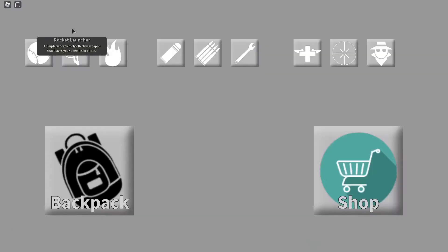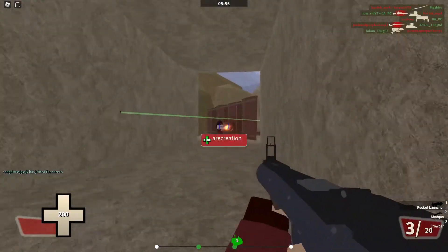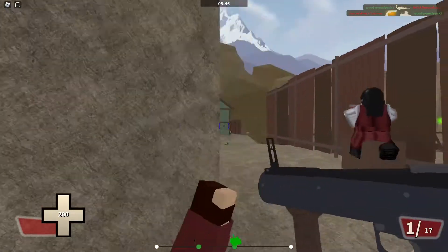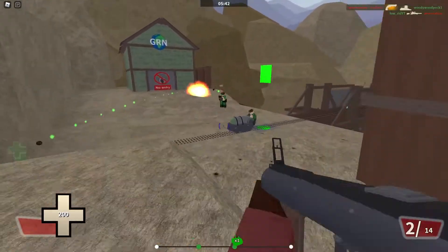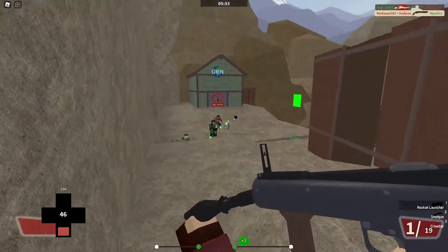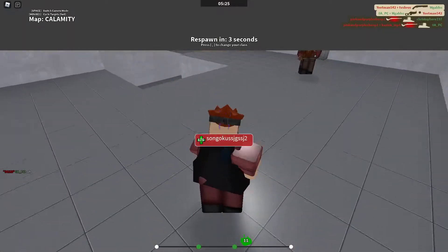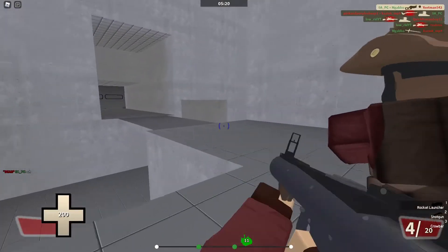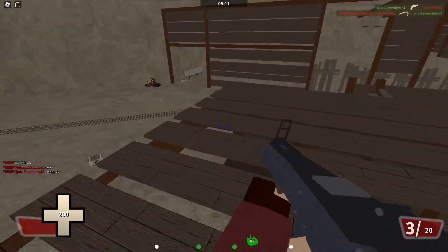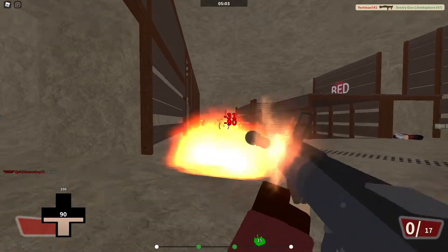The rocket launcher is, as it says, a rocket launcher — not a really fast-paced projectile, going at kind of a slower speed, but you can do a decent amount of damage, especially if you can aim it right. Probably one of the things most crucial to this class is its ability to jump with rockets. That makes it more of a mobile class. If you're wondering what I'm talking about, you can look at the rocket jumping video I made, or just look at this video. Rocket jumping is, as it says, jumping but with rockets — and it's pretty dang fun, especially if you can get good at it.